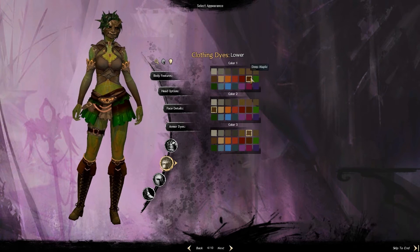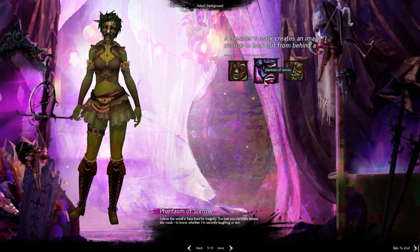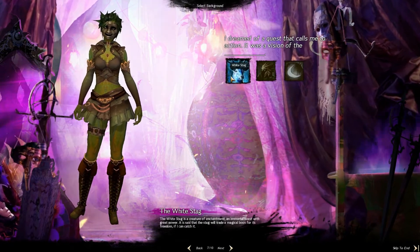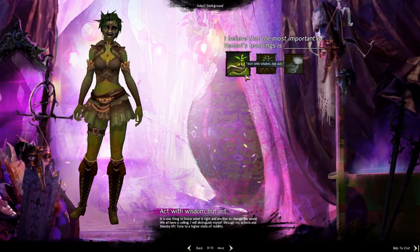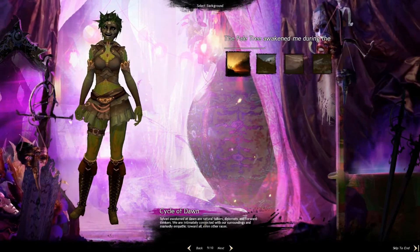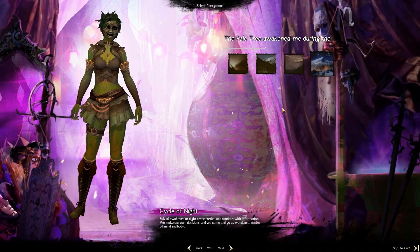That's pretty much the end of the different customization. Then it's on to the different background parts of your character, where you decide different traits and how to act in different situations. Which you can decide to follow in the game itself — the different choices you make give you some different personal questlines to follow as well, which we'll see whenever I start playing. I think it's a pretty cool thing that whatever you decide to do with your character gives you a different storyline to follow.